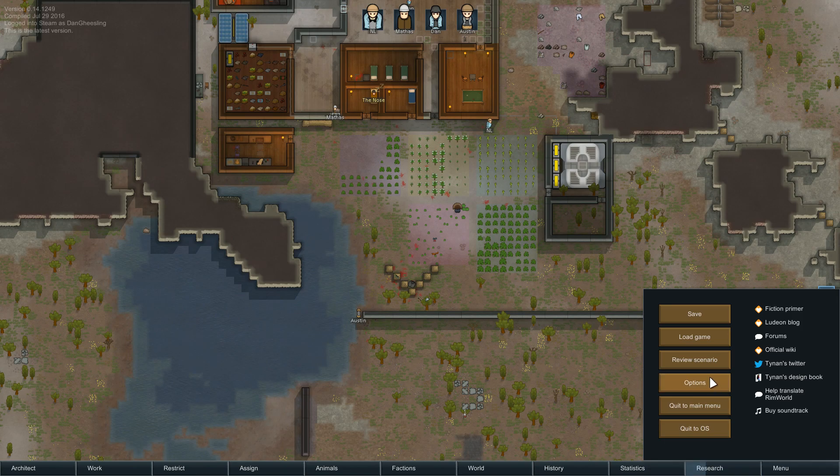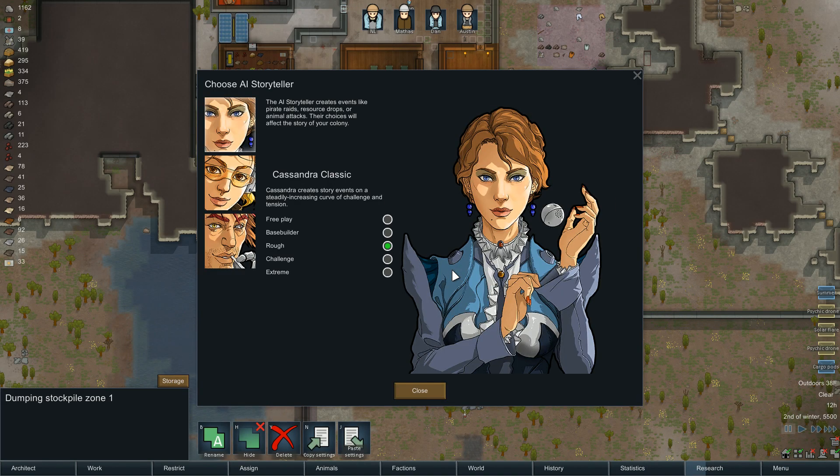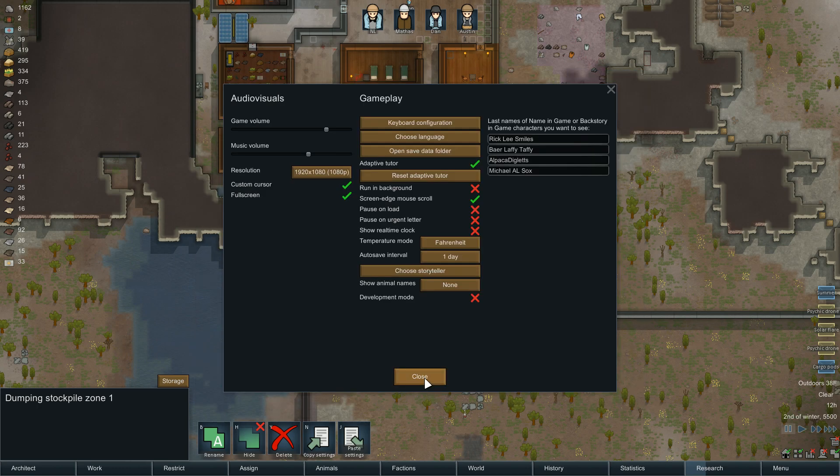One of the things you guys did want to see: choose Storyteller. We are on Rough. Look at that — we just know what we're doing.